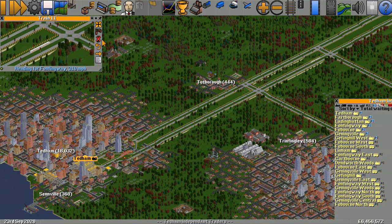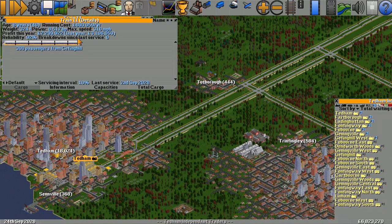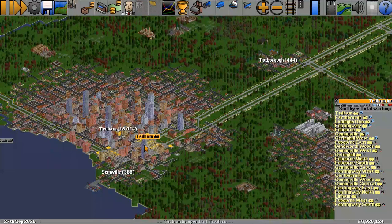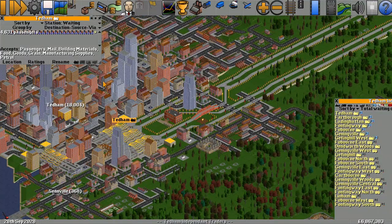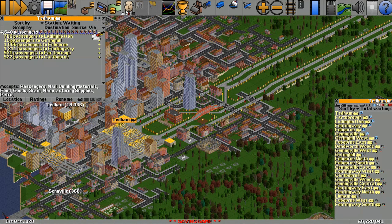What do you call these things — trains, mag trains, maglevs? That one's making about three million a year — cracking, that's what we want. So we need to get loads of trains. Tedum is the one with the most passengers — it's got four thousand six hundred and forty — so let's have a good look at Tedum.